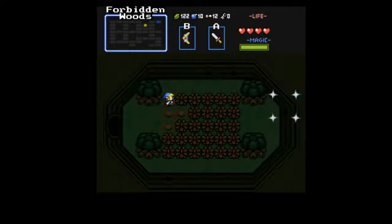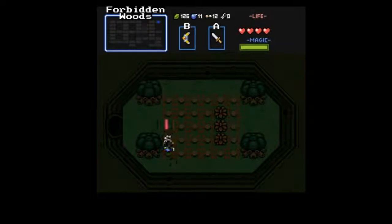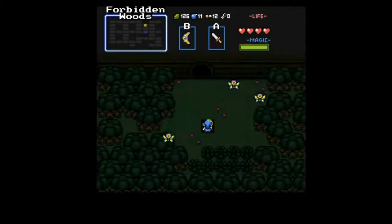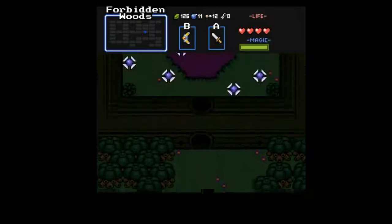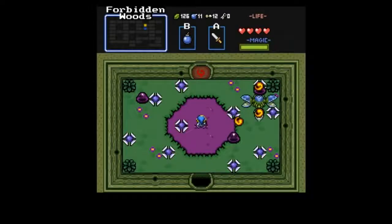These guys are kinda nice because as long as you're careful and hold your ground, those things can't really do a lot of damage to you. I am sort of deliberately not finding the thing we need to find until I'm done. This is a good place to grind too if there's something you need. And now look where we are — here's our boss. Manhandla.